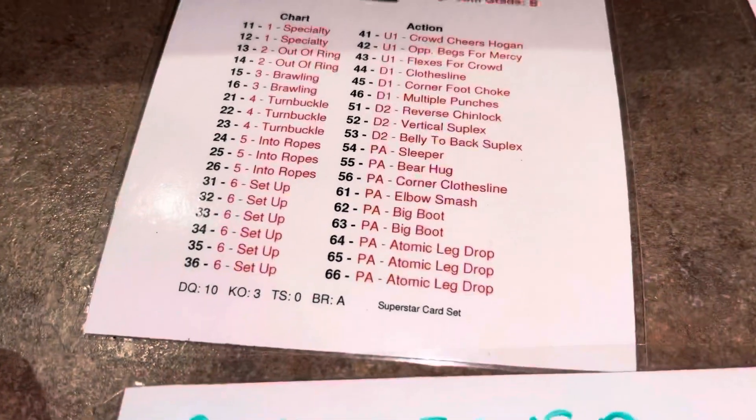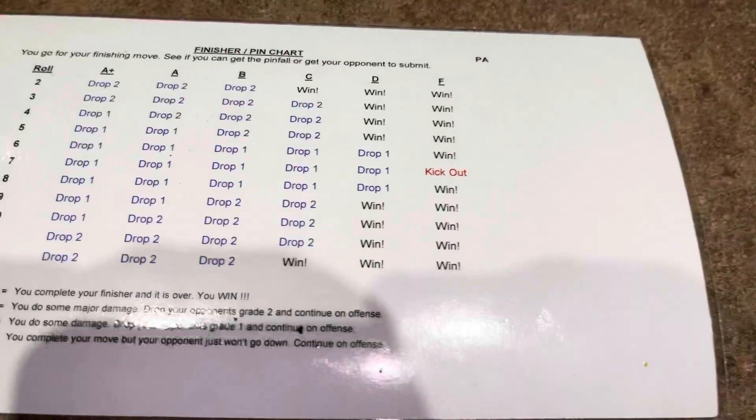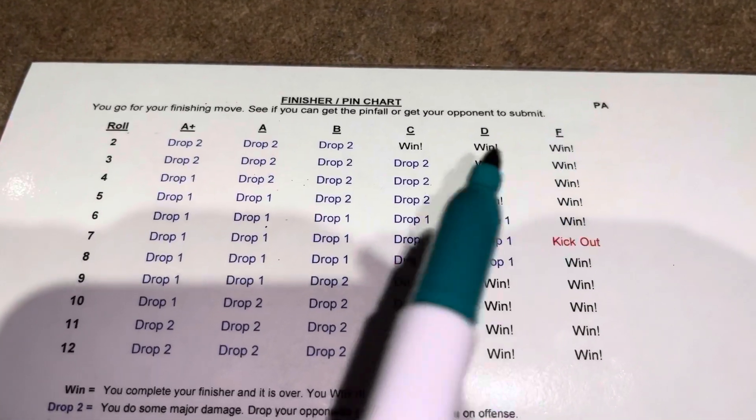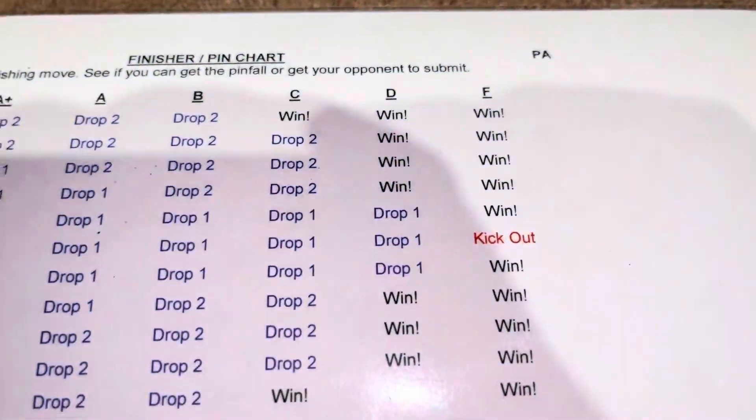Hogan rolls a 61 — another pin attempt, another elbow smash to Piper. Under Piper's current grade of F, the only way Piper can kick out is a result of seven. Dramatic — one, two, eight! Ding, ding, ding — Hulk Hogan remains the champion!